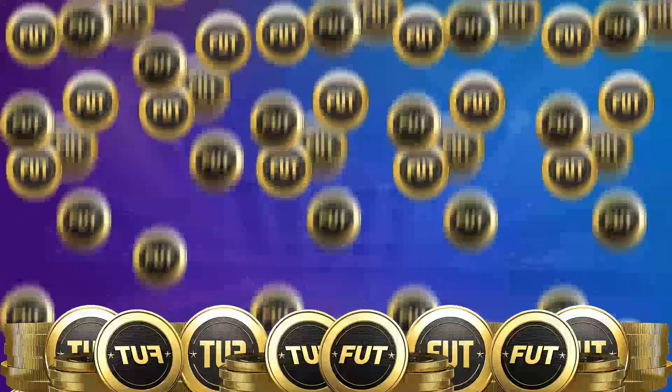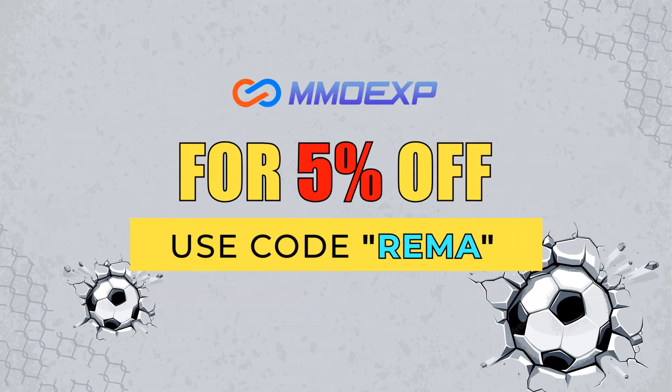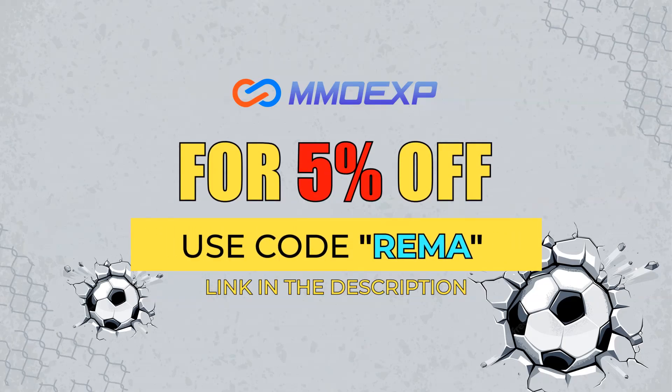It's Team of the Season, so if you guys need any coins make sure you check out mmoxp.com — their link is down in the description. They're fast, cheap and reliable, and if you use my code Rima you can get yourself a nice 5% discount.